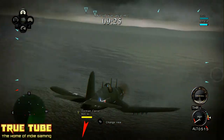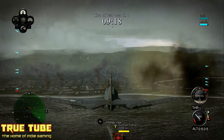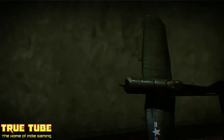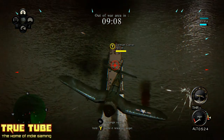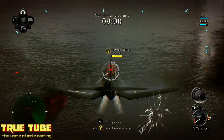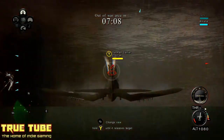The plane controls rather well. You can dive bomb and pull out of dives rather easily. You've got the usual tilt controls to rotate the plane on its axis, and there's a loop-the-loop feature where you can do a loop and end up facing the opposite way, which is very handy given a gameplay mechanic I'll get to later.